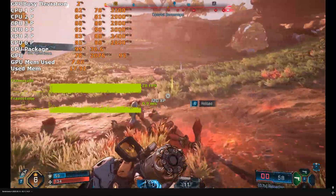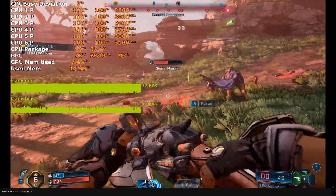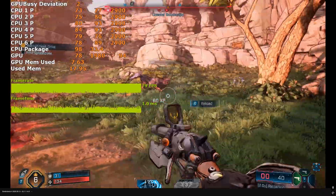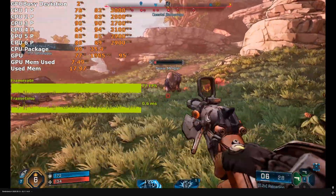With frame gen it averages around 70 to 80fps — not optimal but it's pretty stable with minimal input lag, and you can increase most of the other settings as well.